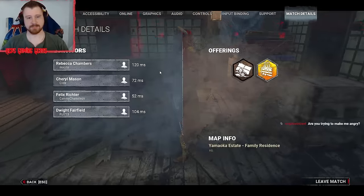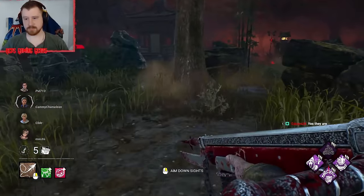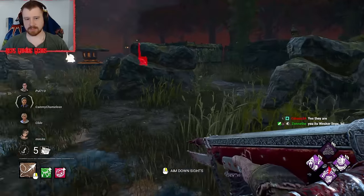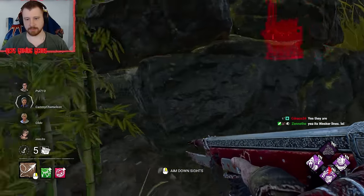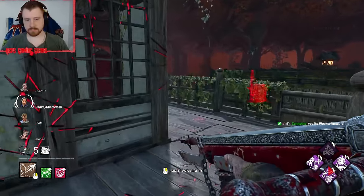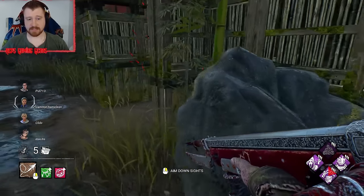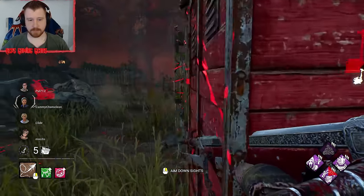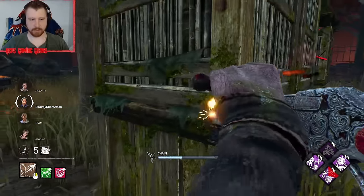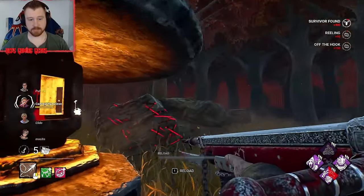Family residence — interesting. One survivor already to the right, one survivor already on top of gens. We obviously won't push the survivor off gens first. Let me see — balanced landing gamer too. Hello. Thank you. I'd rather trap him here; I don't really want to hit him, I want to put him right here. Smart move though — he left.